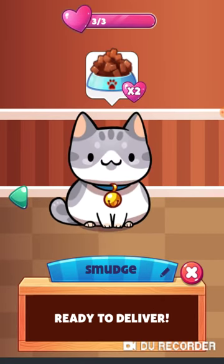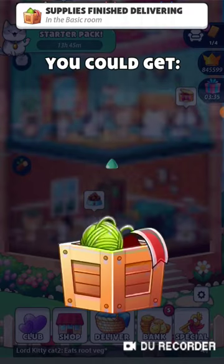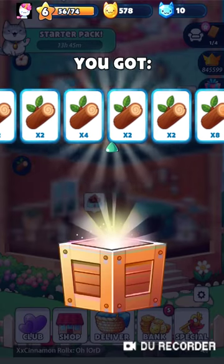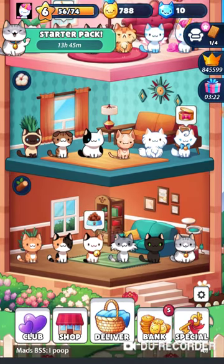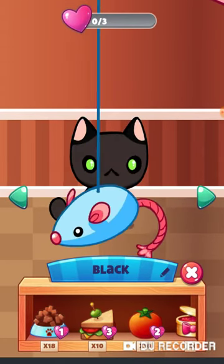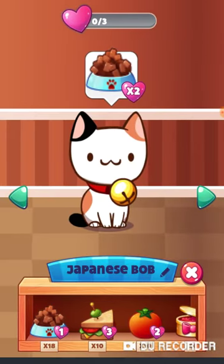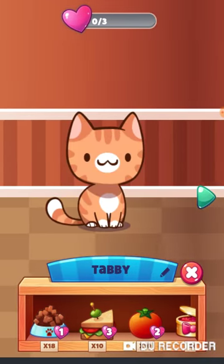Here we're gonna do 'Ready to Deliver.' As you can tell I only got supplies because I already cleared up this room. The little box is ready! Here we have Smudge, a black kitty, and we also have Allie, Japanese Bob, Calico, and a Tabby.